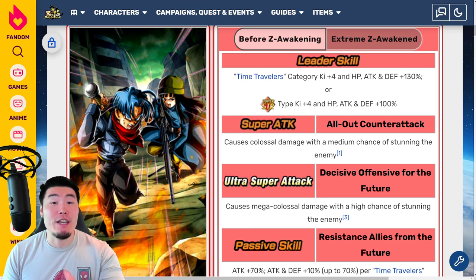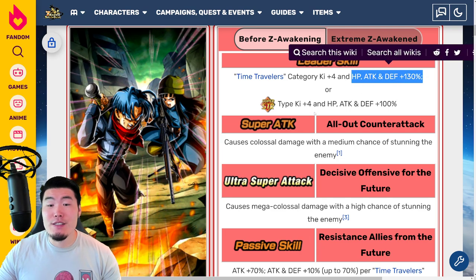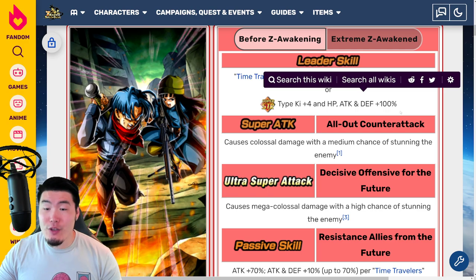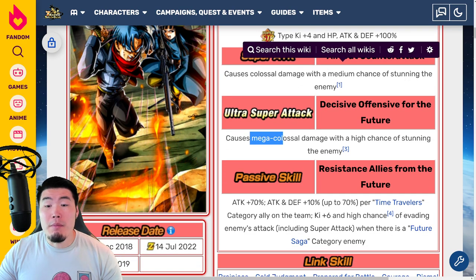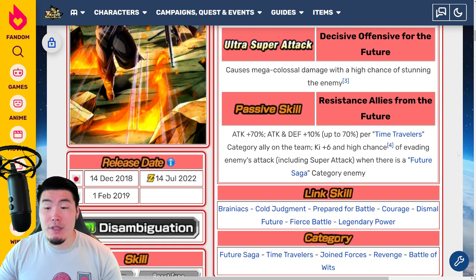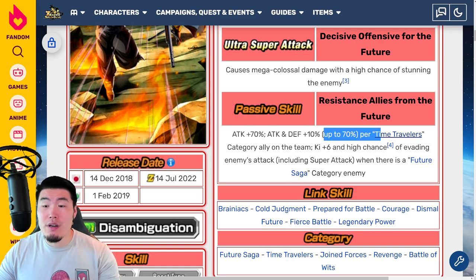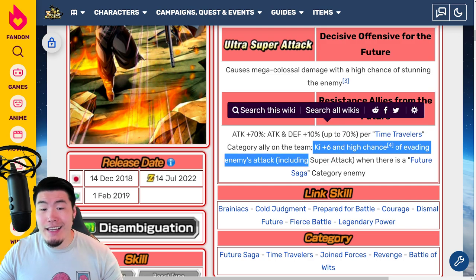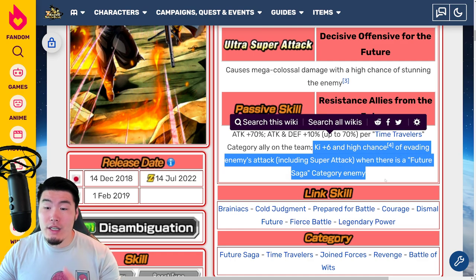Leader skill before the Extreme Z Awakening: Time Travelers category Ki plus 4, HP, Attack, and Defense plus 130%, or STR types, Super STR types Ki plus 4, HP, Attack, and Defense plus 100%. 12K super causes colossal damage with a medium chance of stunning the enemy, and 18K super causes mega colossal damage with a high chance of stunning the enemy. Passive: Attack plus 70%, Attack and Defense plus up to 70% per Time Travelers category ally on the team, E plus 6, and a high chance of evading enemy's attacks including super attacks when there is a Future Saga category enemy.